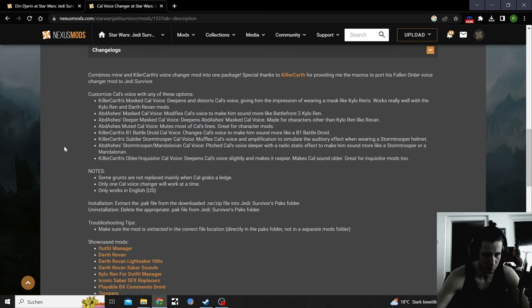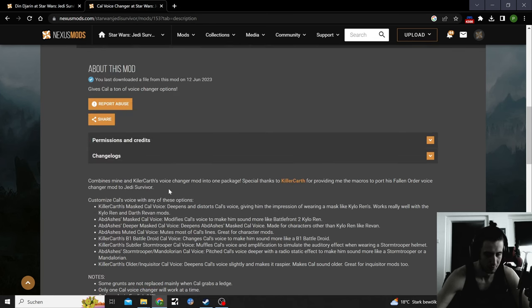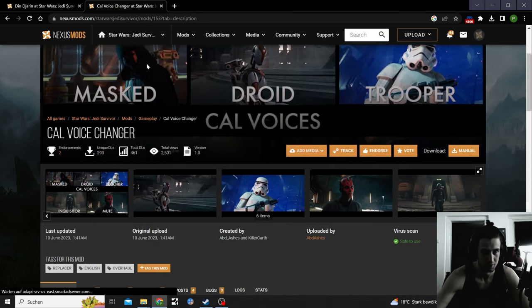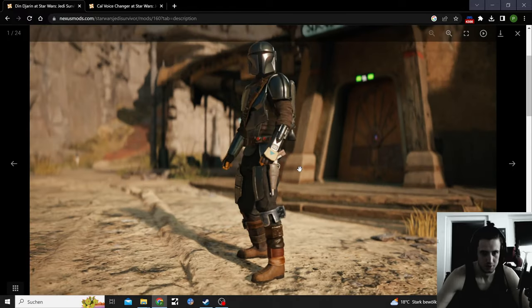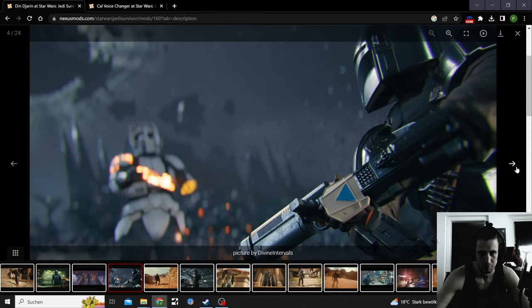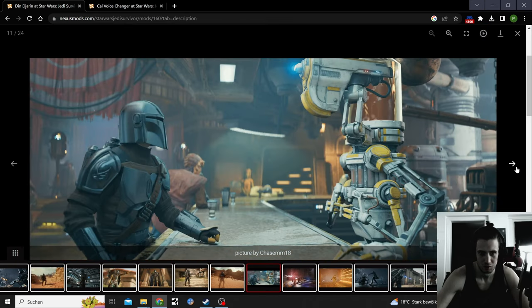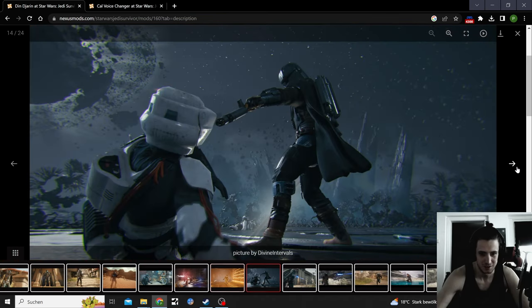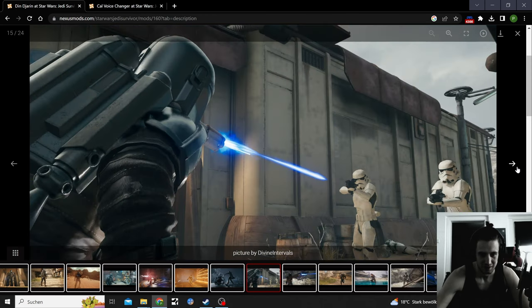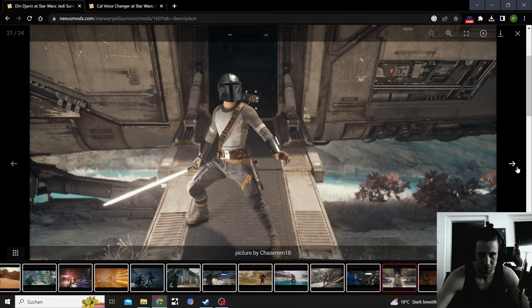You heard some examples — some grunts aren't replaced. Din Djarin came out today from Alex Poe, the newest mod we just witnessed. He went on a screenshot hunt too — with the blaster in the bar, perfect.